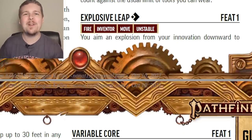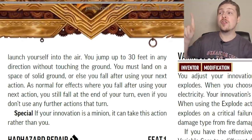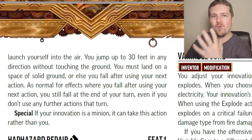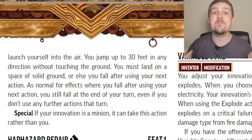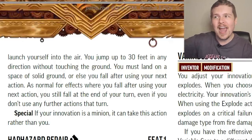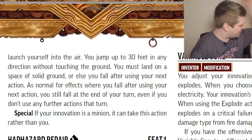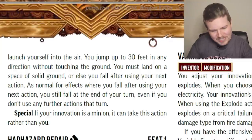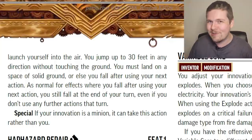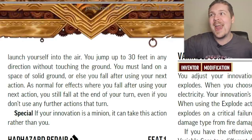Explosive Leap is an unstable action, but it's also my favorite level 1 Inventor feat. For one action, you launch yourself 30 feet. This is incredibly useful in roleplay and exploration especially. I've played an Inventor, and when we had to cross a 15-foot gap, I only had an 8 Strength score so my Athletics to long jump wasn't great, but I could just Explosive Leap across and then spend a few minutes fixing my innovation.